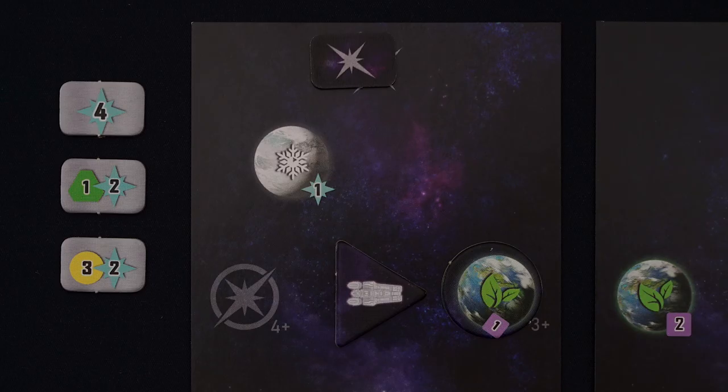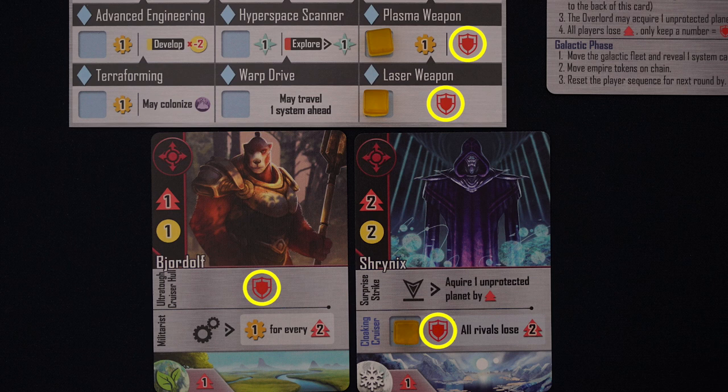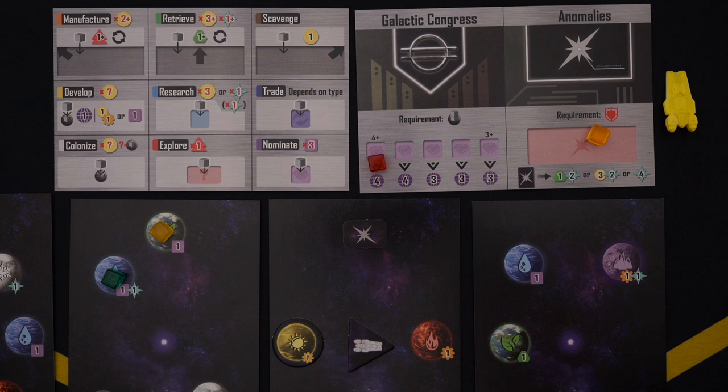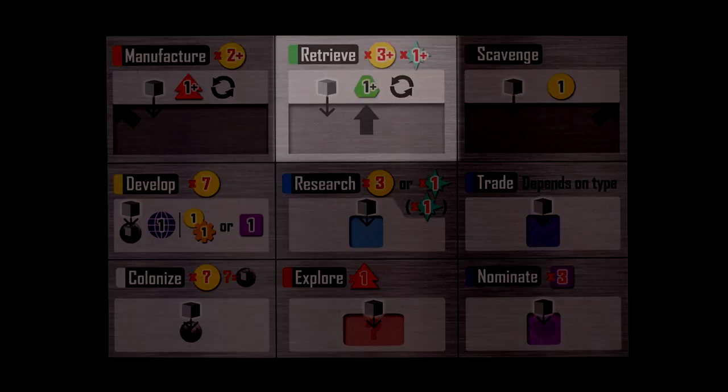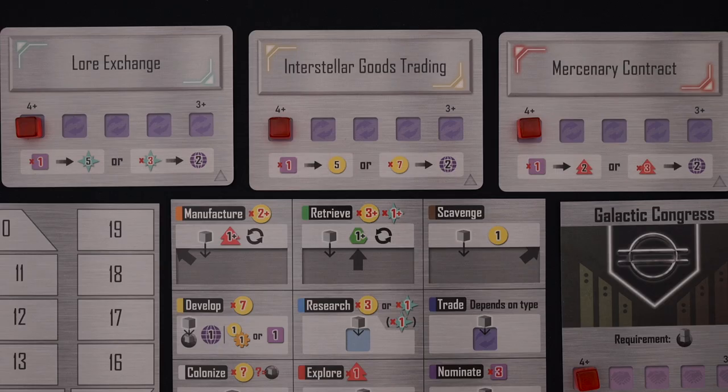Cruisers are good for war, but they're also needed for the explore action. This allows you to send a ship to a reachable anomaly and gain the reward on the other side of the token. In order to take this action, you'll need to spend a cruiser, but you'll also need to have at least one strength, which you get from technology or faction cards. Place your action cube on this space and take one reachable anomaly off the board, flip it over, and receive your prize — in this case, one relic and two discoveries. Relics are worth points, and discoveries can be used in a number of ways, one of which is to take the retrieve action and turn them into relics. Place your cube on the retrieve space, and for each discovery you want to convert, spend three credits — so you can spend six credits and flip over two discoveries.